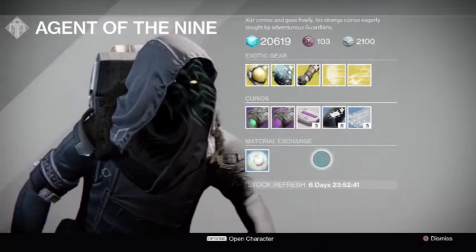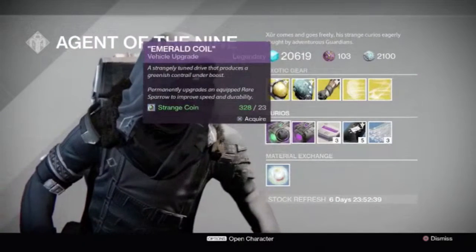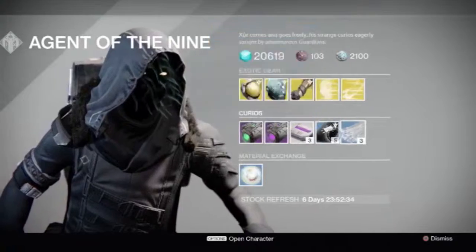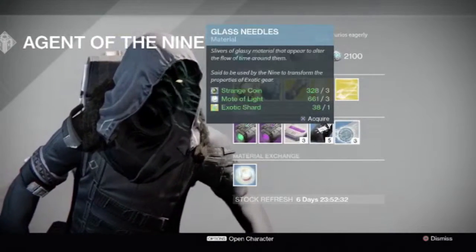For his Kuros, he has the Emerald Coil and the Void Drive, and the rest are the same — your Three of Coins, your Heavy Ammo Synth, and your Glass Needles.